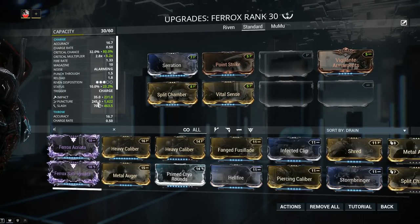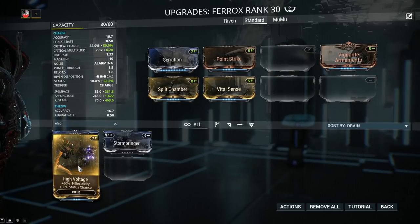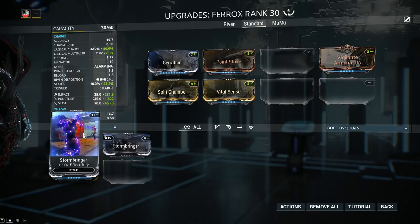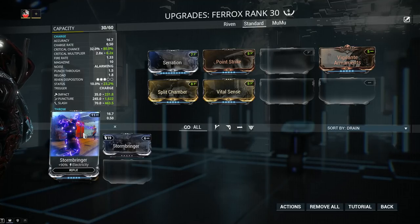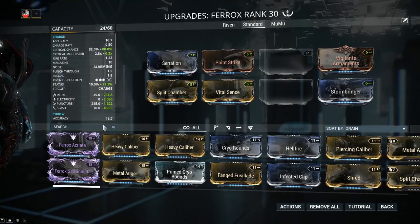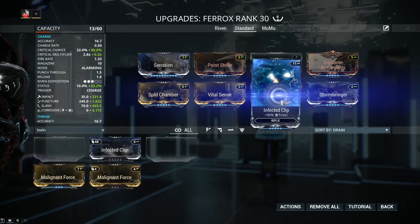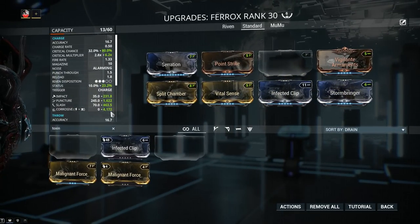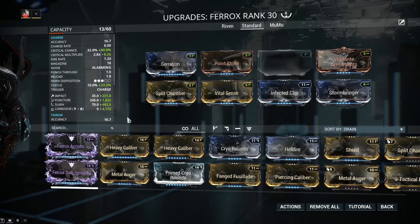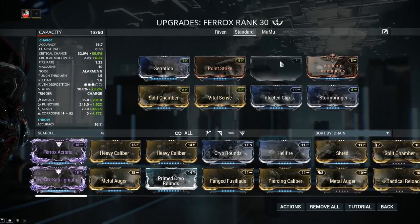Should we go for 60-60 mods, dual stat mods, or 90 mods? Since we're treating the Ferox as a scopeless sniper, you're simply not firing that many shots, so you won't get a whole lot of Corrosive procs on target. We're going for the 90 mods. The elemental combo that provides really good results with few applications is viral, but more on that later. Electricity with Stormbringer, then Toxin with Infected Clip. With all the damage and multishot applied, I'm now looking at a value of 4172.